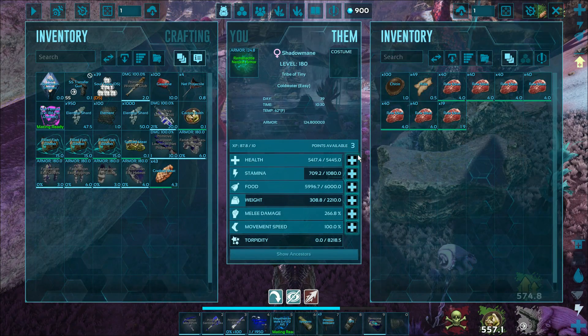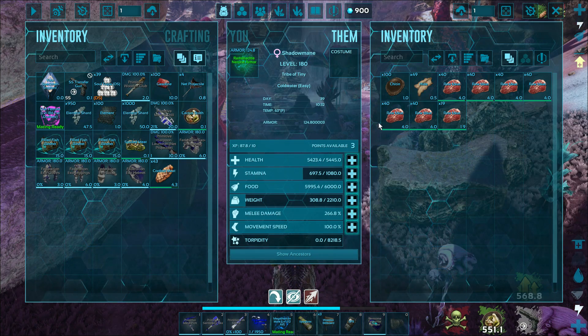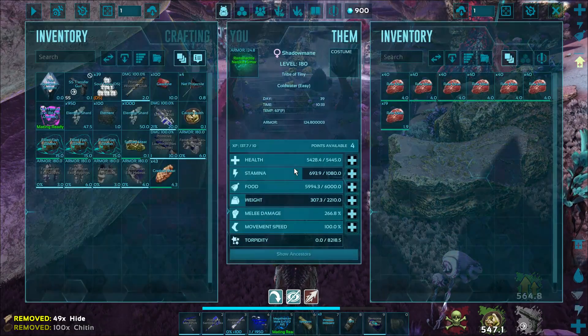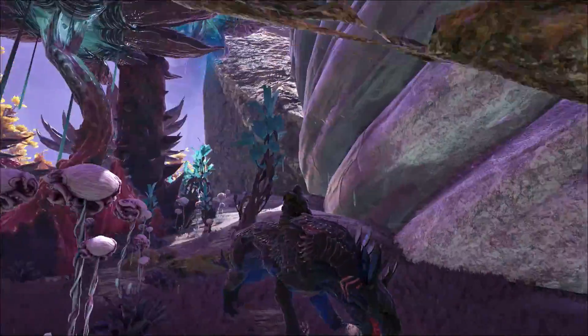Oh my God, ladies and gentlemen! Our taming multiplier is a little high, so it did make it a little bit easier, but it is what it is. We didn't have to do more than one. Oh my God — 5,000 health, 1,000 stamina, melee damage 266. Ladies and gentlemen, this is our freaking guy. Are you a guy or a girl? It's a lady! The ladies can make a bunch of things invisible when they are mate boosted, and the males have a roar that gives a buff.